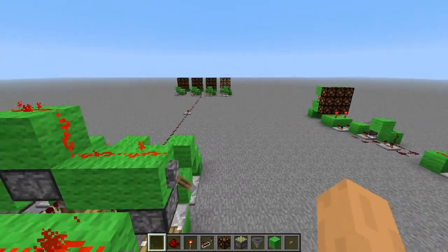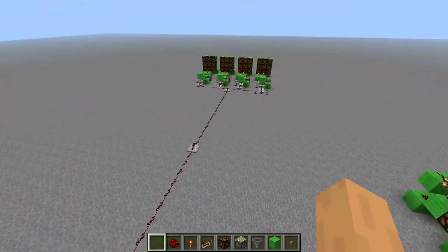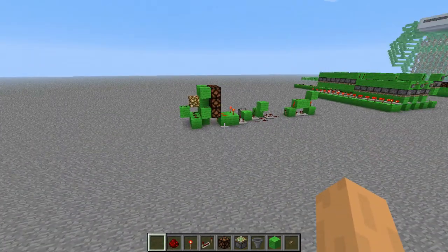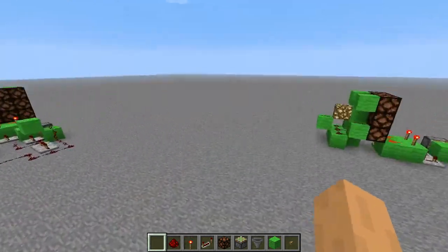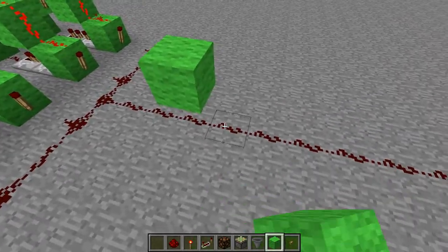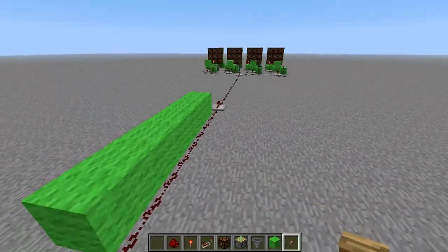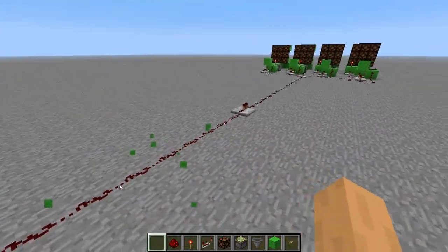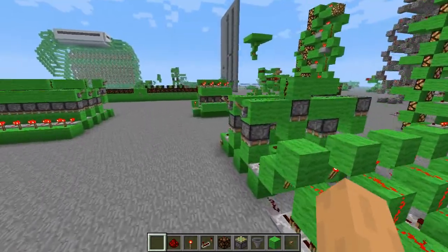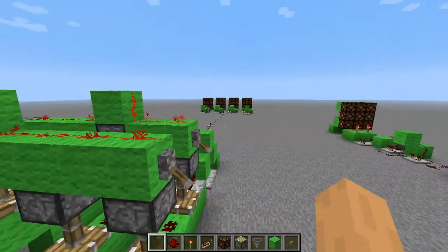And that's just one wire. This could be used in a minecart track. You can have the minecart track running along the top of it, or you can do what Etho is going to do with his minecarts and have 2 minecarts and use detector rails.